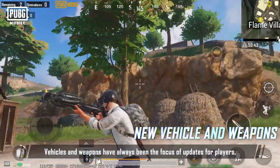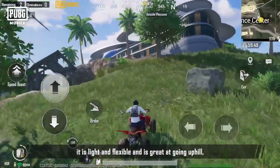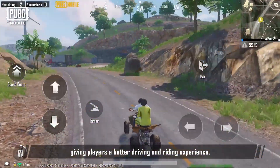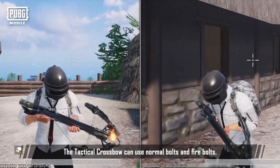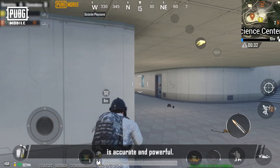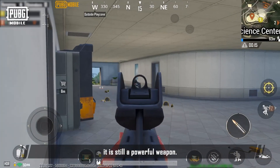Vehicles and weapons have always been the focus of updates. We've updated one new vehicle and two new weapons. The new vehicle is the Quad — a two-seater that is light, flexible, and great at going uphill, making it perfect for navigating Noosa's undulating terrain. Its excellent stability means it isn't likely to flip over on complex terrain. For weapons, we updated the tactical crossbow and added the NS-2000. The tactical crossbow uses normal bolts and fire bolts; fire bolts can set huts on fire and deal burn damage to enemies. The new NS-2000 is accurate and powerful — hip firing uses 12-gauge shotgun shells, while slugs are used when aiming down the sight. Whether in melee or mid-range combat, it is a powerful weapon.